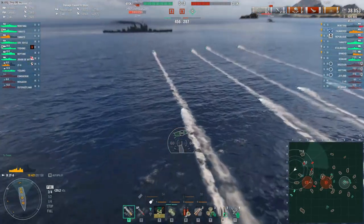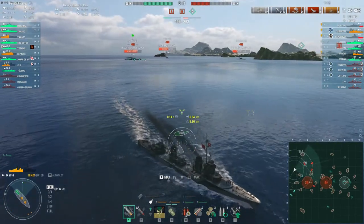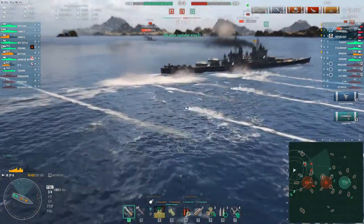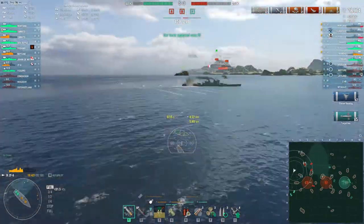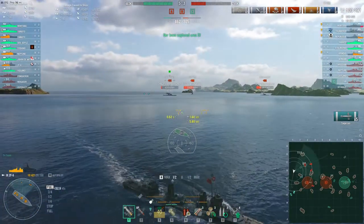These torpedoes are looking really good. Bear in mind, they're 79-knot torpedoes — really fast and really hard to avoid. We have 3 hits, 2 floods. He's repairing straight away. 5 hits altogether. 100,000 damage in total — that would be 60,000 damage from torpedoes.